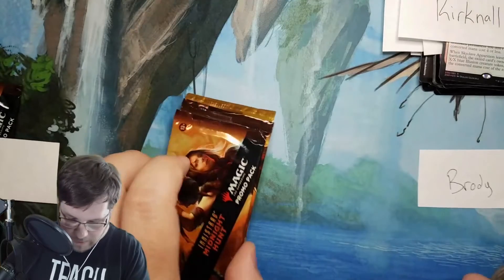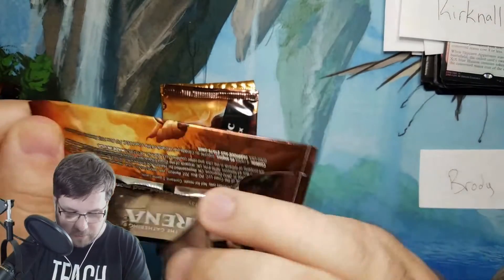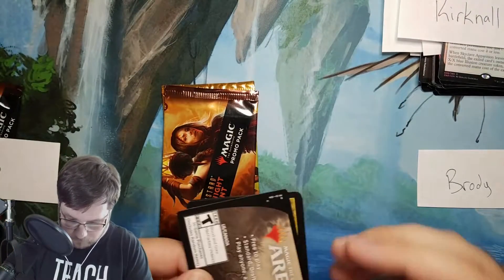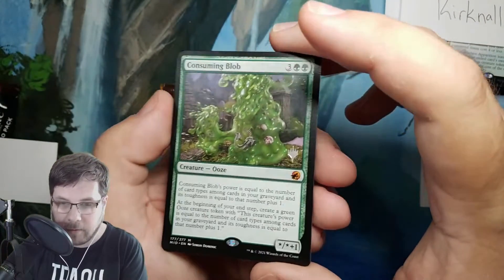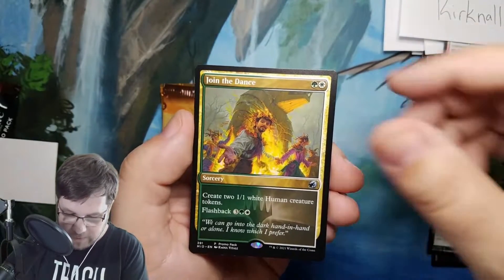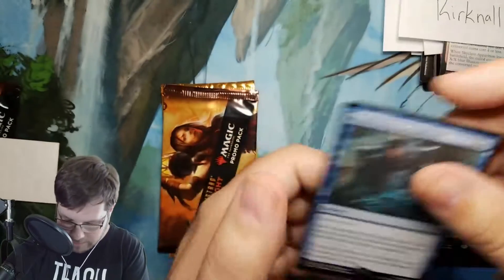So Brody up next. Brody got two regular and one foil promo pack. Good luck, Brody. Got a mythic from Midnight Hunt in the front slot: Consuming Blob. Join the Dance and Maddening Cacophony from Zendikar Rising.